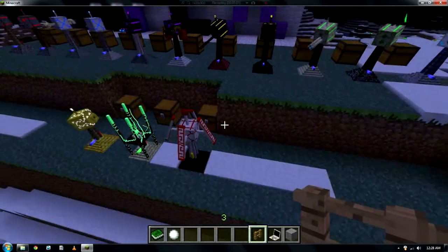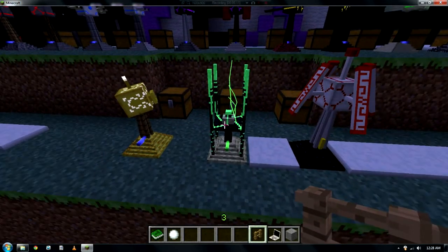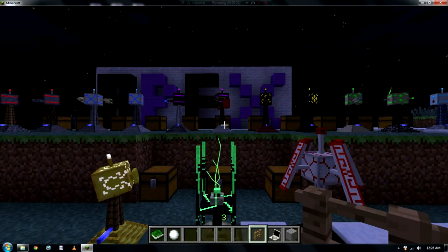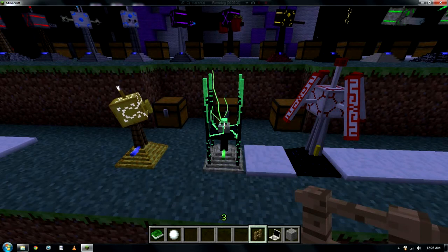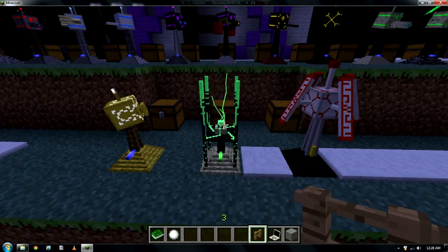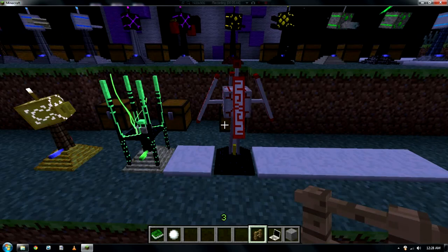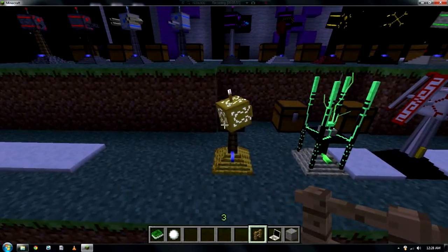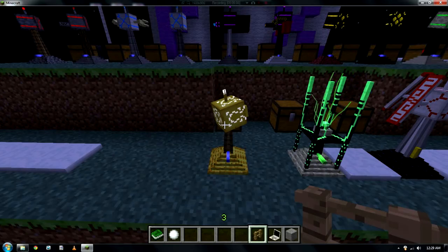Then you've got these three down here — these are special turrets. This little green one in the middle is an XP collector. If you have a mob trap with a couple of turrets set up killing mobs, you can place this one where the mobs are mainly dying and it'll collect up all the XP. Then there's the force field turret — this one basically creates a full force field around you which can damage enemies and, if upgraded, can stop them from entering. And there's your healing turret — this one heals all the turrets around it, basically shooting golden stuff at them.